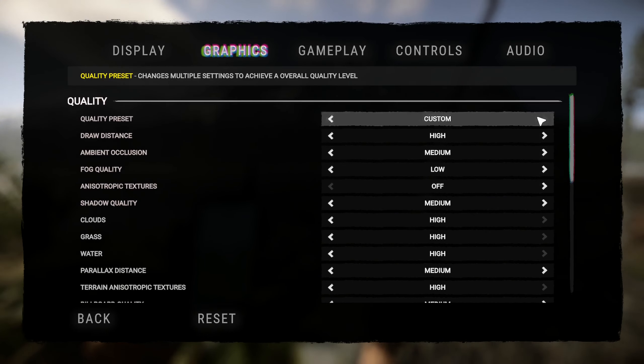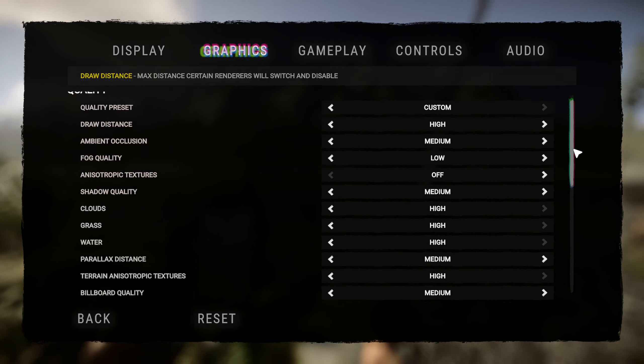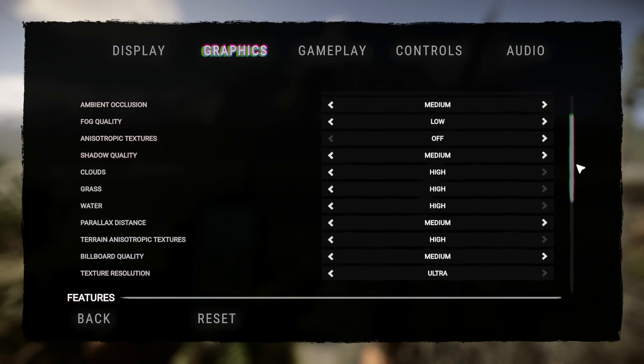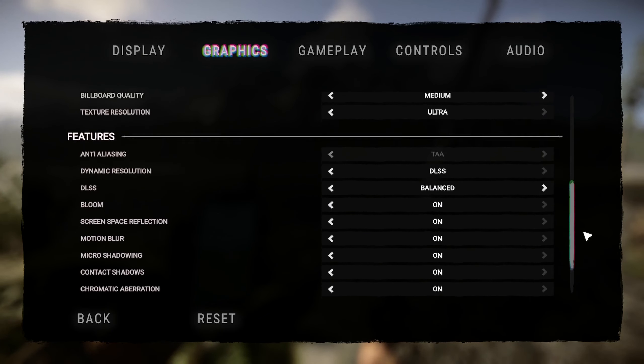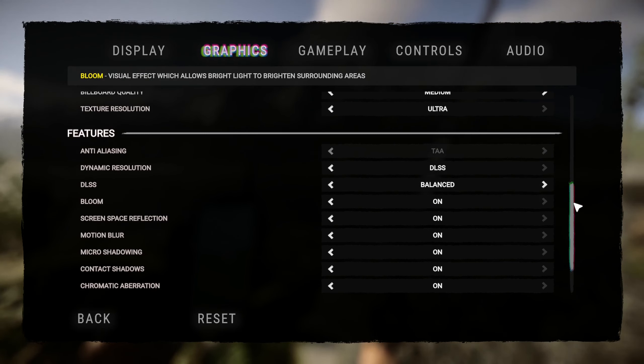Default graphic. So you can see this one - Quality, this setting, Dynamic Resolution, DLSS, DLSS Balanced.